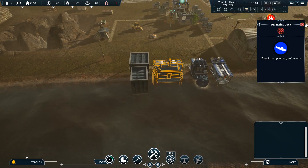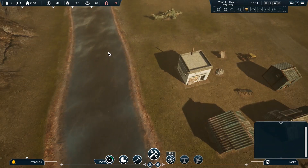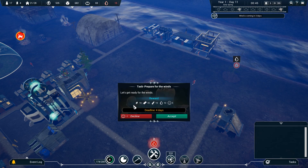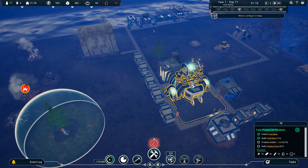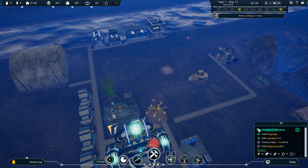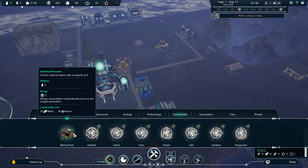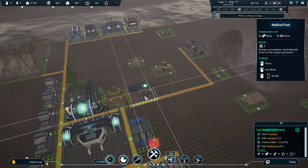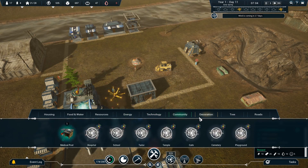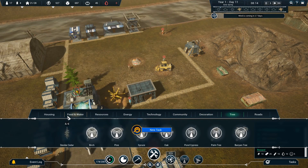Good news — we've got a submarine dock! I don't think we actually have a submarine though. No upcoming submarine. So somebody else has one — interesting. Probably submarine because of the hard-to-breathe thing, not just a regular boat. It's going to get windy soon, and that's probably very bad because only people under trees can survive the winds. Wind is coming in 2.9 days. We also need to build a medical outpost to prepare — that's probably a community medical post. We should have added one of these ages ago. Sorry, colonists.